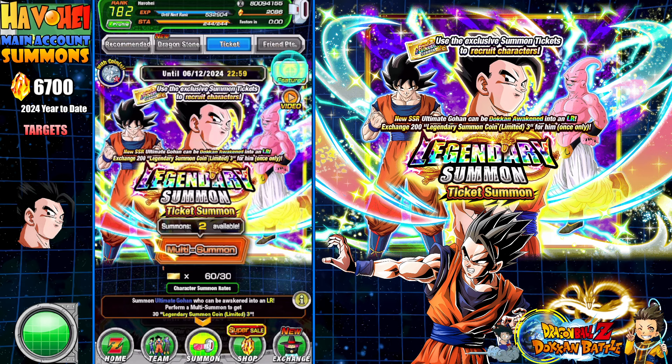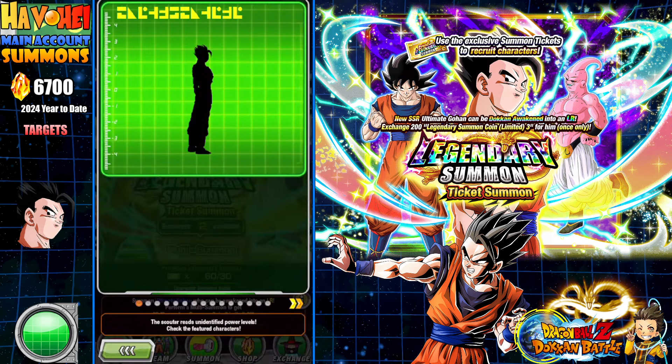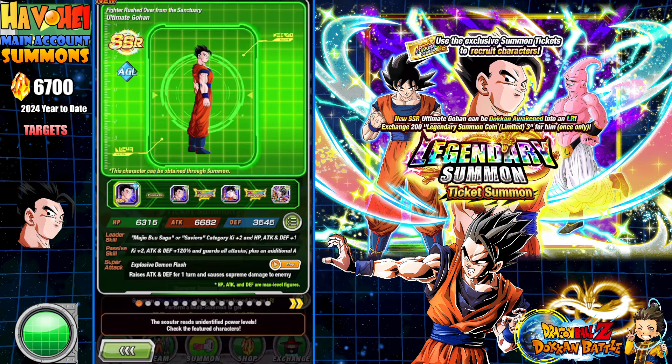If you guys want to look at this banner, it is not a good banner. Ultimate Gohan is a fine unit, but I think he's unnecessary at this point in time. I think most of us would rather see a LR Kid Buu, because we already have a LR Ultimate Gohan — even though it's not Beast Gohan.